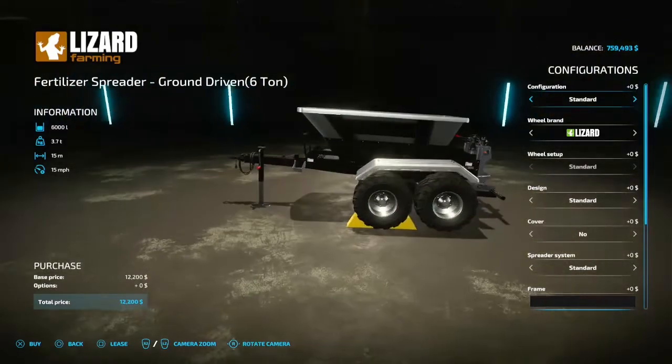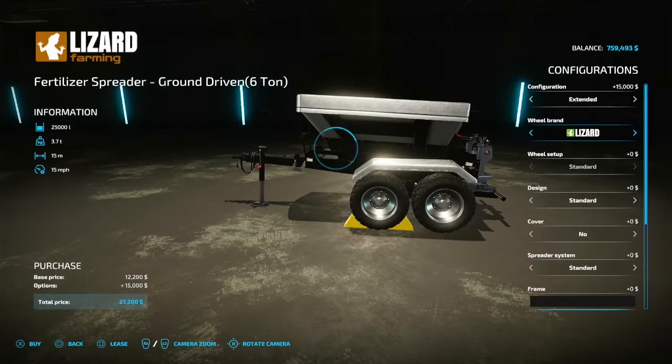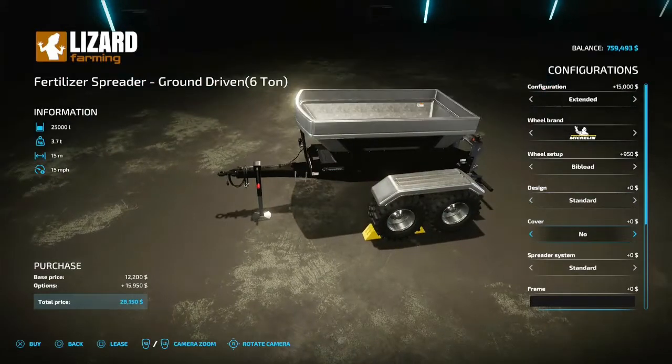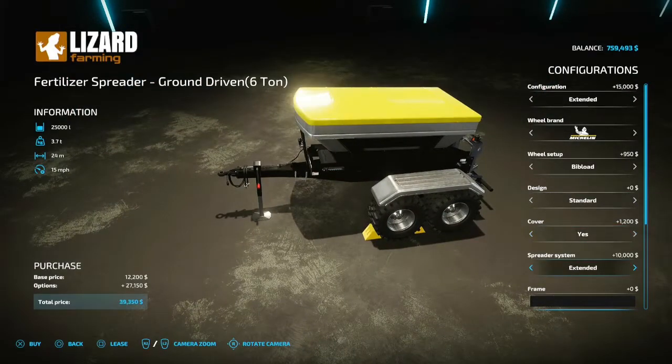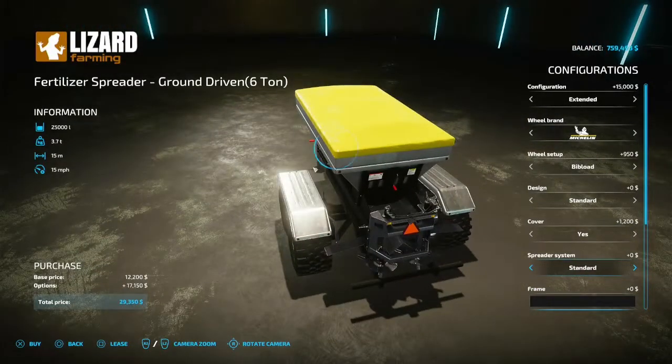If I remember correctly, this doesn't spread a lot of lime so it kind of saves you some lime. Even with the Unreal extension at 27,000, that's still not that bad. We'll go ahead and do that. Let's see - old tires, we don't have any BKTs on this either. We'll go for them, I kind of like them. Yeah I like them, let's go for that design. We don't want that cover - well, why not, we'll put a cover on it. Extended health, 24 meters - that's 10 grand, for now we're not going to do that.